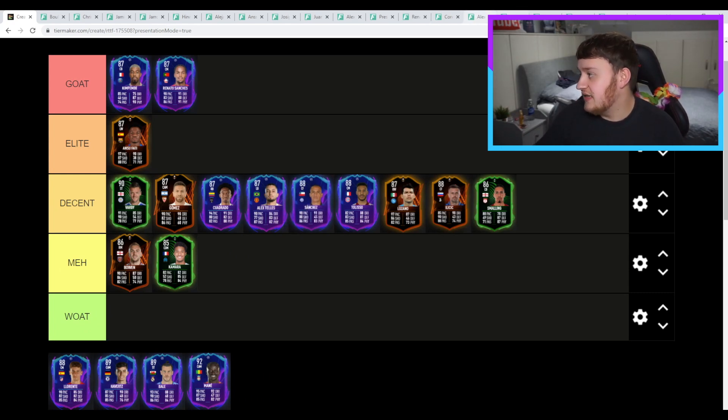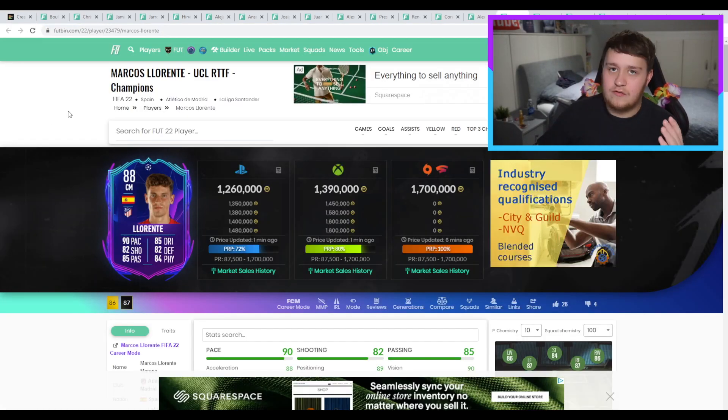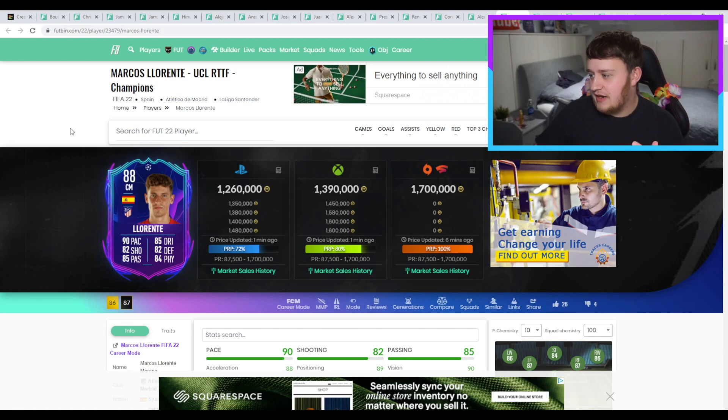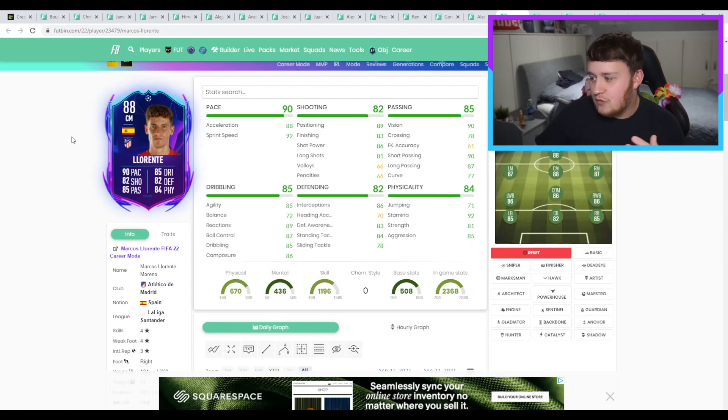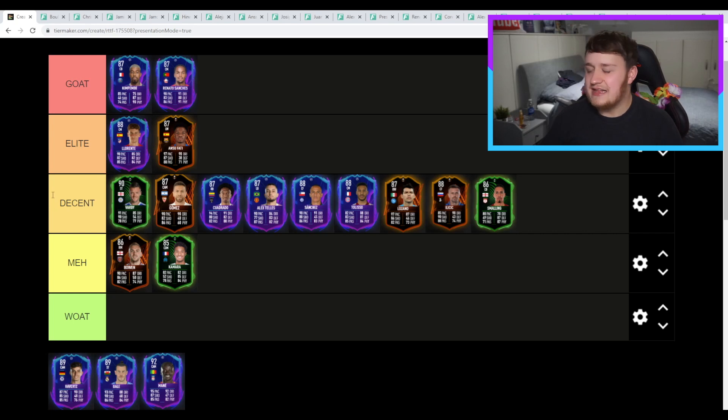Next is Llorente. This is looking like an absolutely sensational card — you can see why it's over a million already. The pace is brilliant, the shooting is brilliant. Four-star, four-star — we love to see. Just everything's brilliant. He is one of, if not the most perfect box-to-box midfielders you can get on FIFA 22. And for that reason I have to put him in the elite category, just above Ansu Fati.